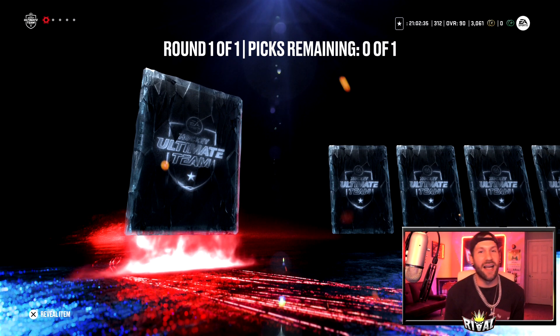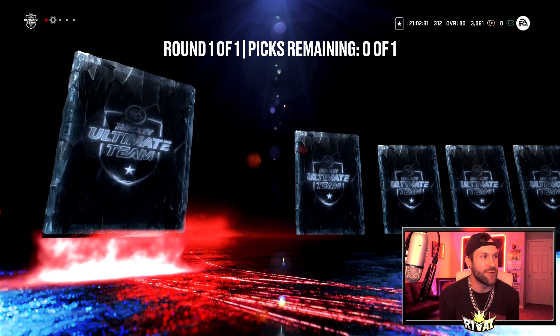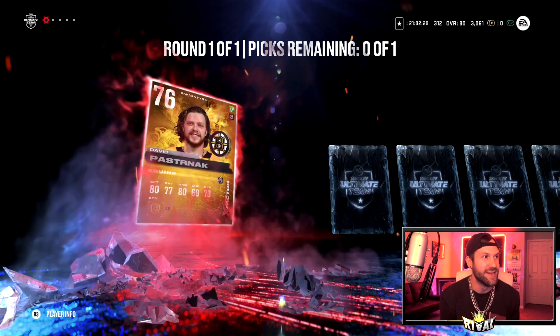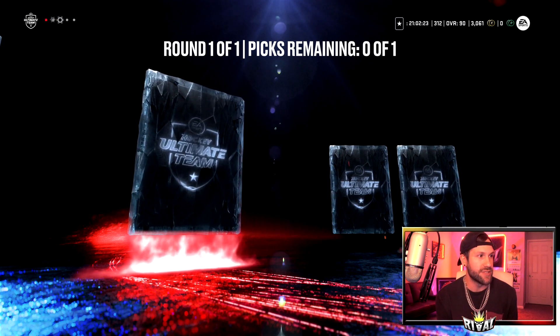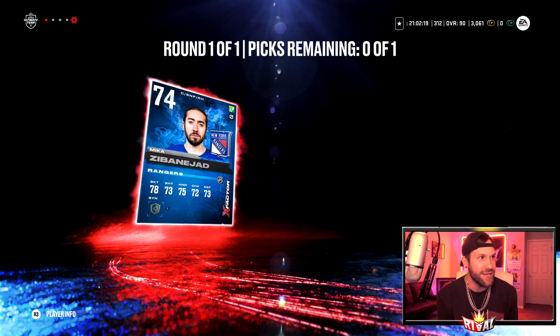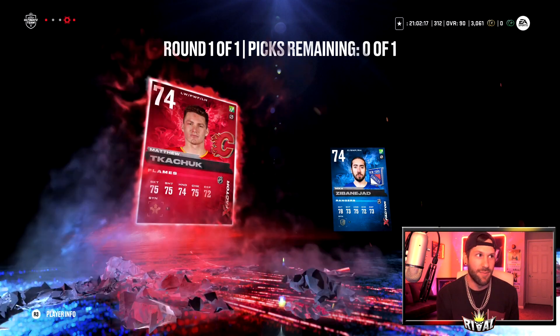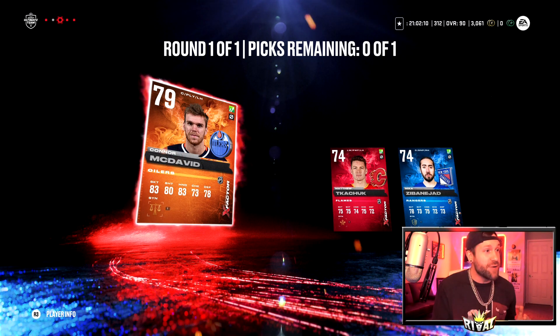We won the game, so the X-factor player choice pack — let's open it up. Card one: we're looking for Connor McDavid — we get Pasta. You know what, Pasta is a really good one to get. I'll take Pasta if we don't get Connor McDavid. Last card: Zibanejad. Come on man — Matthew Tkachuk. Not who we want to see.